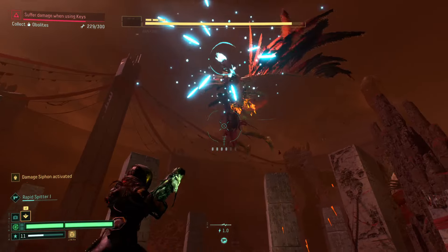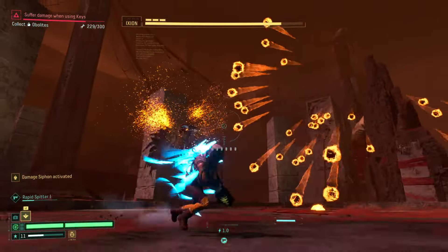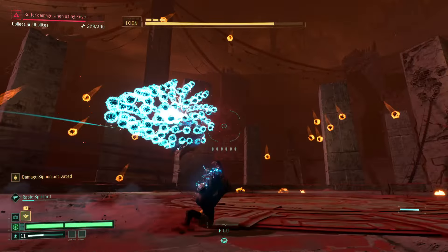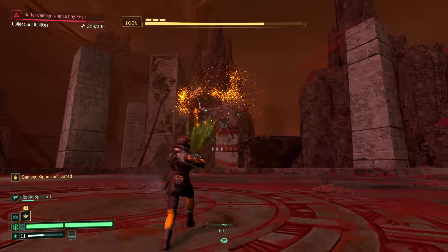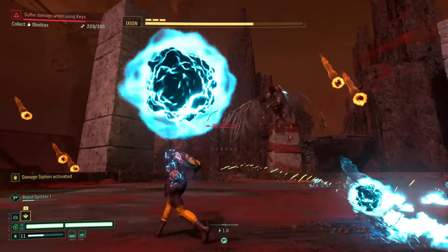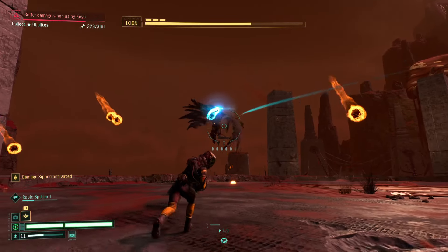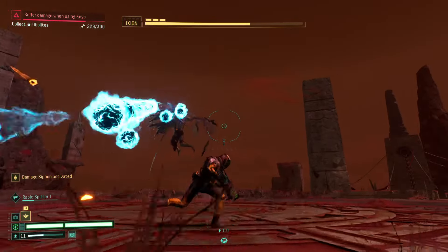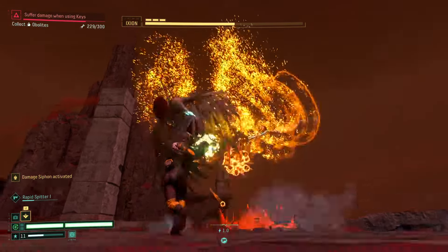I made the mistake of using a shotgun against this boss, which wasn't ideal. However, as you'll see, I still take him out with just one health remaining. It's really about learning his patterns, which I found easier to dodge than the first boss. You'll also be more prepared coming in with a lot more health.